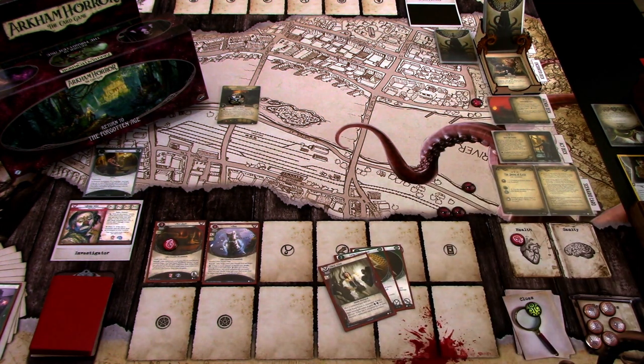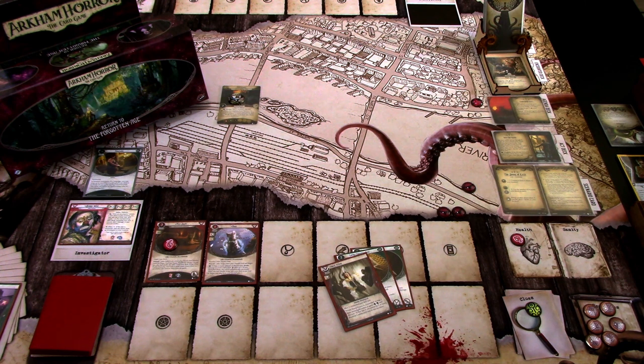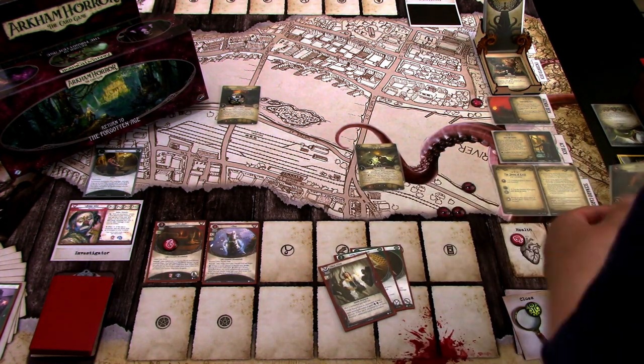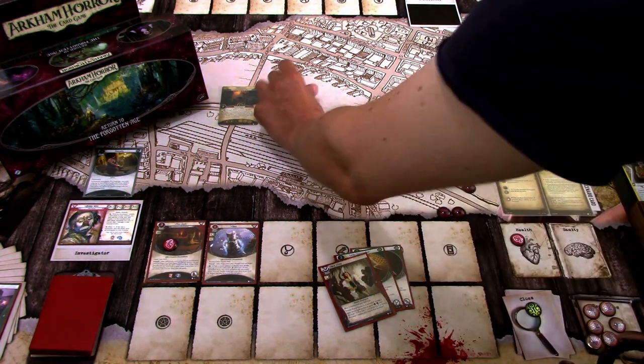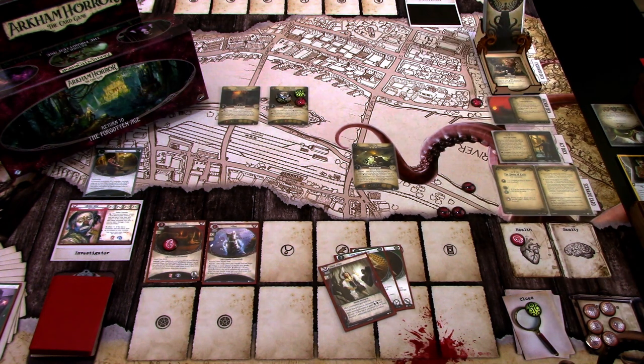First action, we'll start exploring. I'll reshuffle the exploration deck just to be sure. First explore: Snake Pit is not attached. We get Ancient Halls, which is attached, so we move there. There is one clue and a shroud of three. Ancient Halls enters play with one doom per investigator on it, so we add one doom. This is a new location and we succeeded, so we shuffle one card from the encounter deck into the exploration deck.